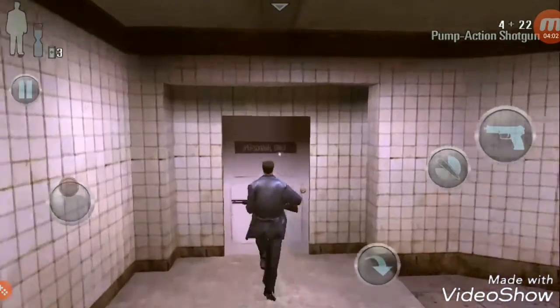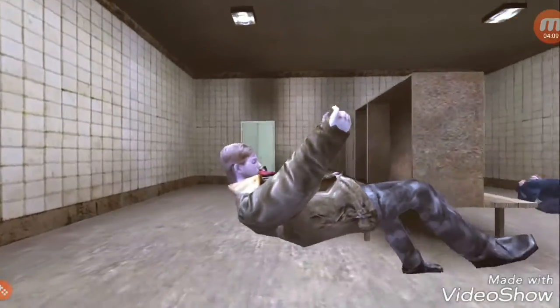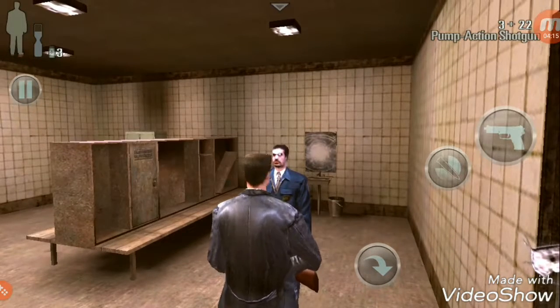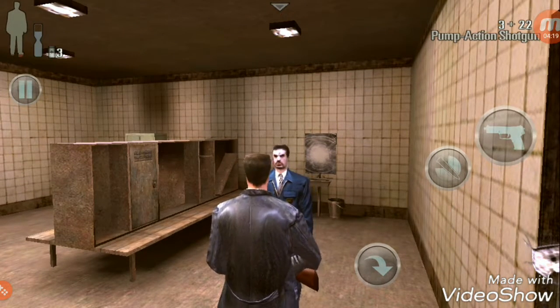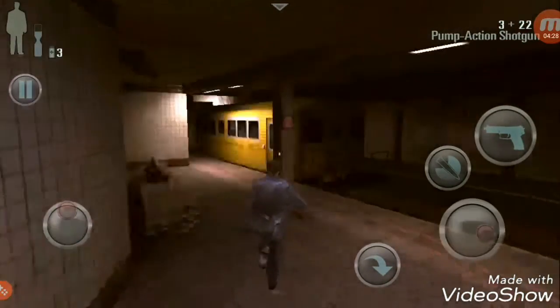There's something here. We're pointing the gun — oh no, it's a policeman. He says: 'You saved me, man. What's going on here? A massacre — these armed thugs just appeared from nowhere. We need to get help. I can make the call from the control room one floor up. Can you take me there?' Sure, sounds good. Follow me — we need to go and call the police.